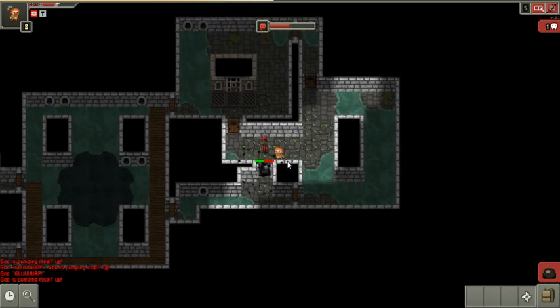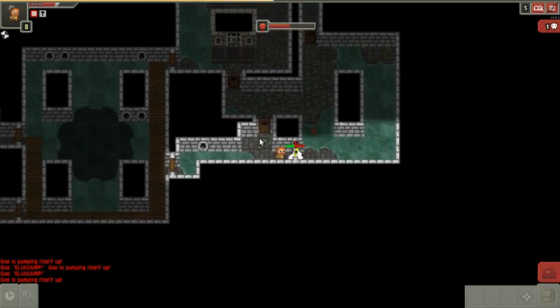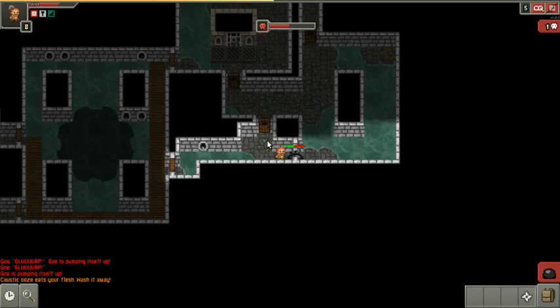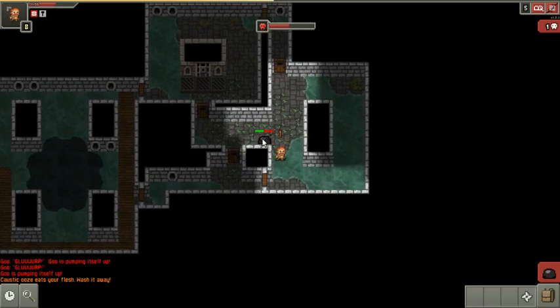Now it's mad so it's even faster. Caustic ooze. So what do I do? If I go back through here it's going to heal a lot. If I go around here, I'm going to take one damage per turn — that's four minimum damage I take. I'm at 35 of 55, I can probably spare it. Four. Four. Four. Okay.